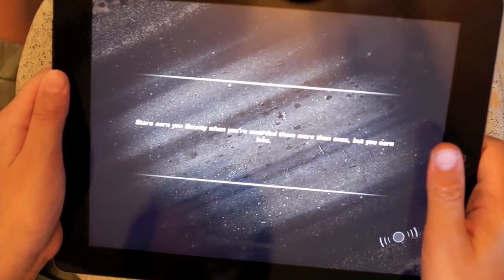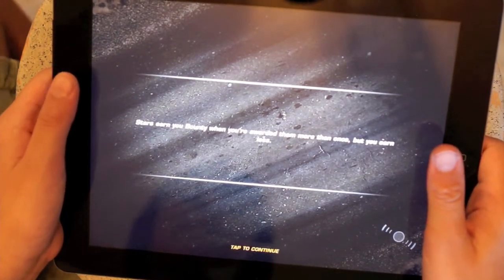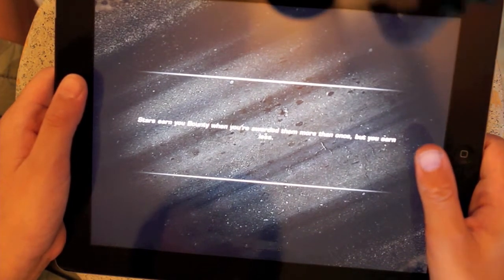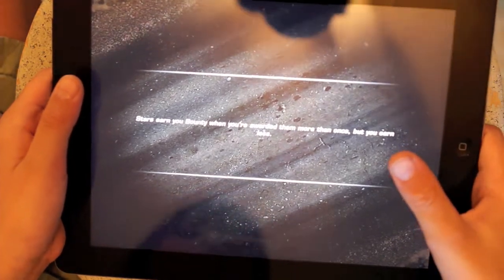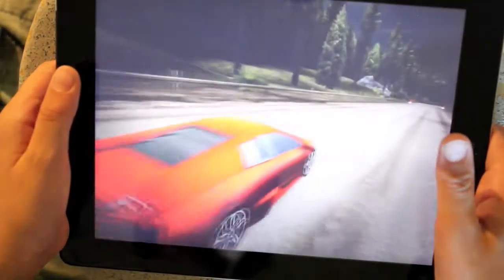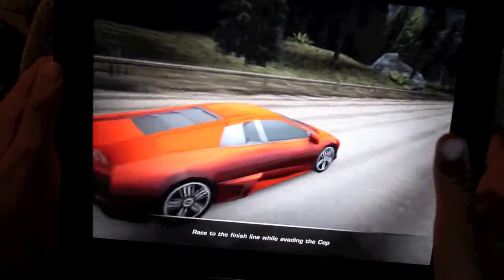Now we are entering the game. While it is loading, you will get a tip: want to restart a race? Pause the game and select Restart from the main menu. I'm not taking that advice, because I don't want to restart.